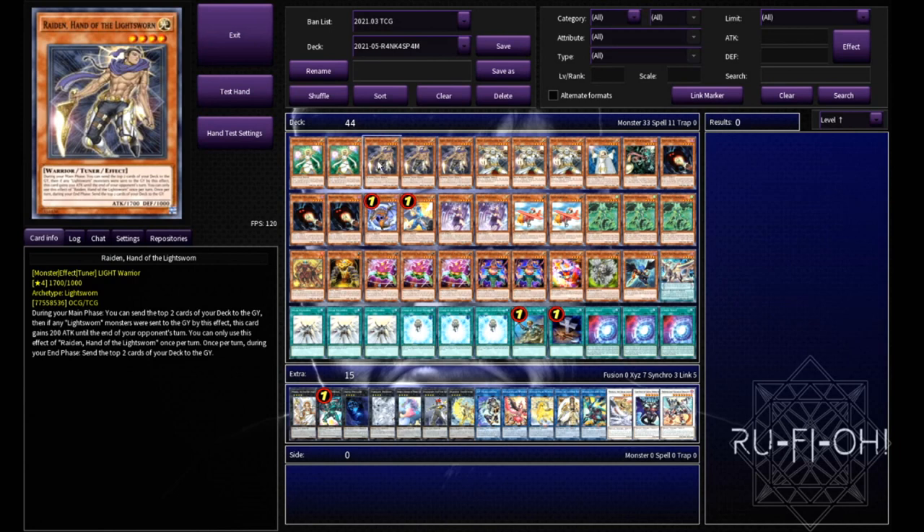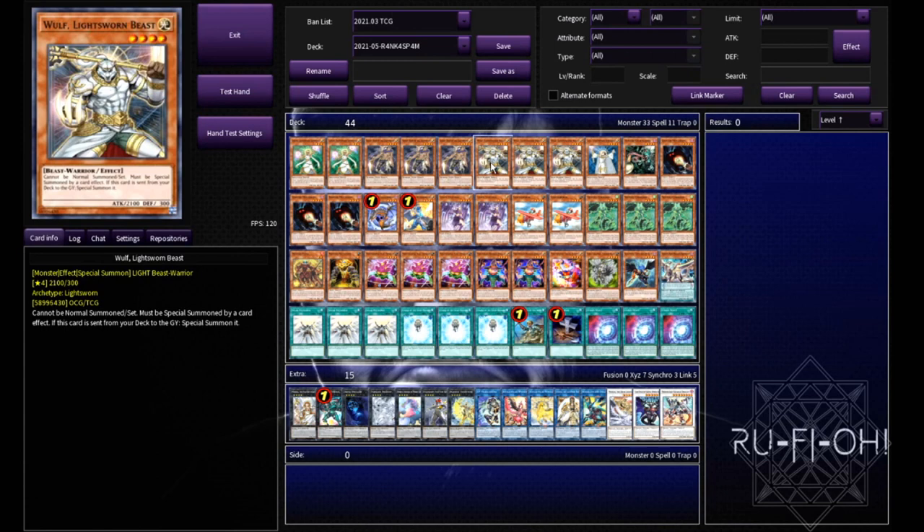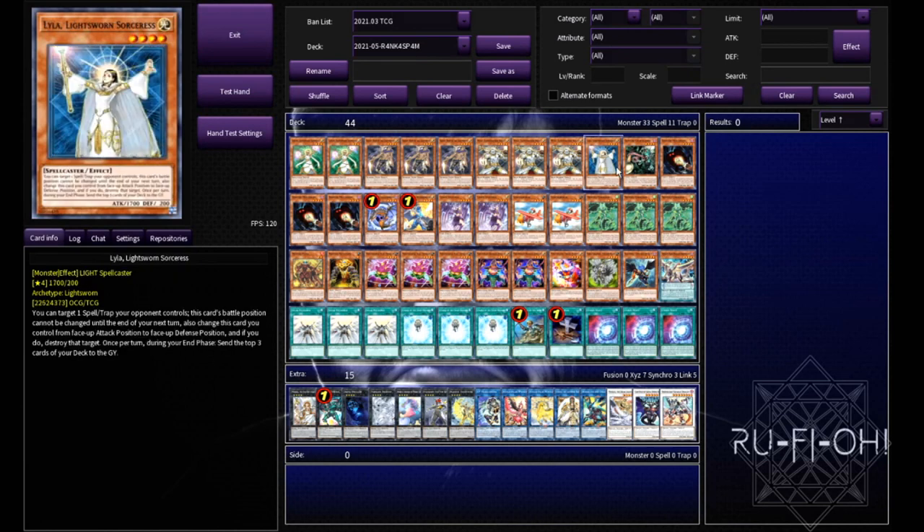Triple copies of Raiden, because Raiden is the best fucking Lightsworn card that exists at the moment — outside of Minerva at least, and Charge of the Light Brigade, but that's besides the point. Raiden is the best of the main deck monsters for Lightsworn, let's just leave it at that. You need to run three copies in here — absolutely important for this deck's build. Triple copies of Wolf because milling this is insane and is worth all the disadvantage from potentially bricking on it. We then have a single copy of Lila to deal with back row — we are in a very back row heavy format.